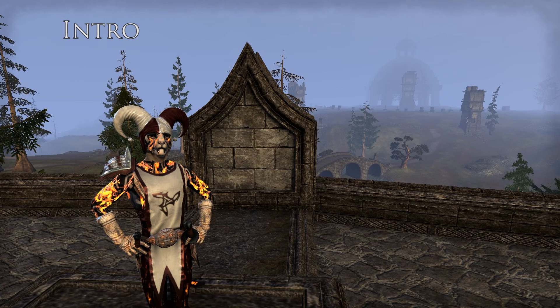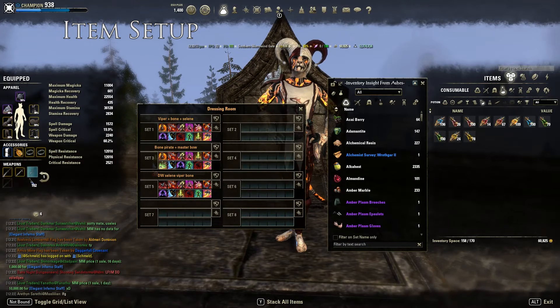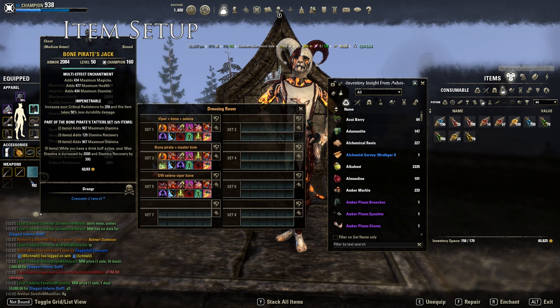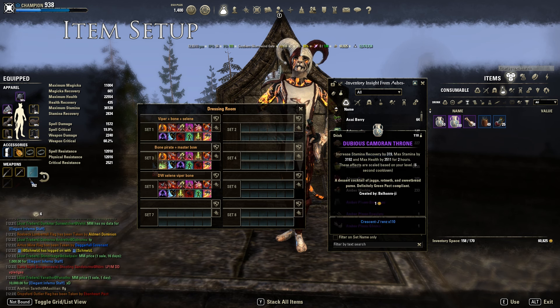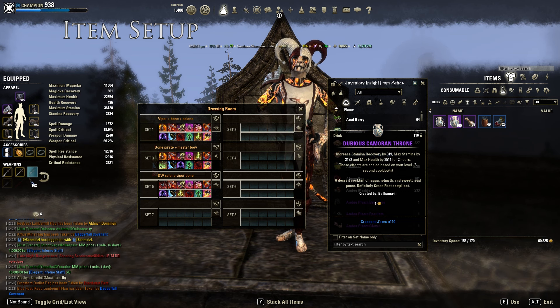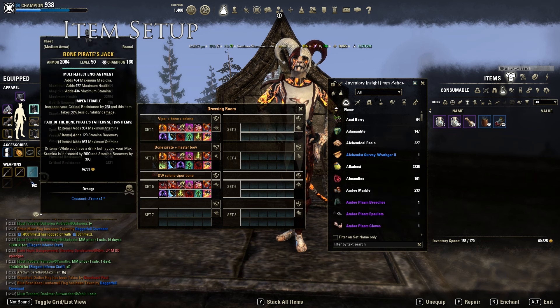I'll go straight into the sets because that's the most important thing. We'll be running Bone Pirate, which is a really good set this patch because of the drink we'll be using — the Dubious Cameron Throne. It gives you Stamina Recovery, Max Stamina, and Max Health. This is a really good drink for Stamina Nightblade, especially Medium Armor Stamina Nightblade. Use it with the Bone Pirate set.